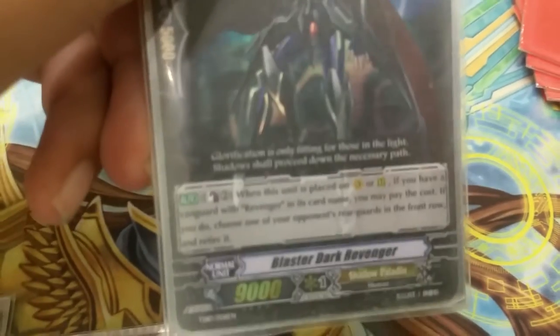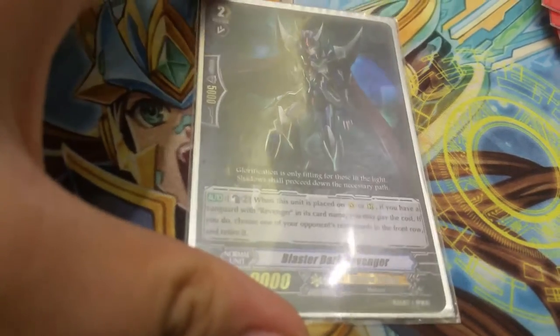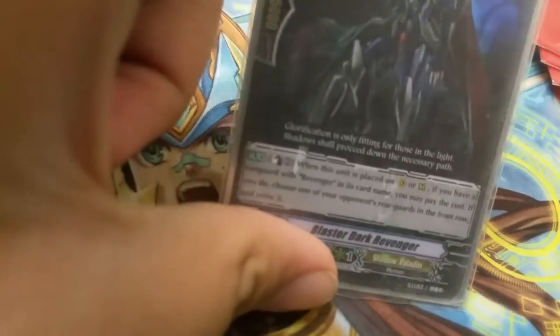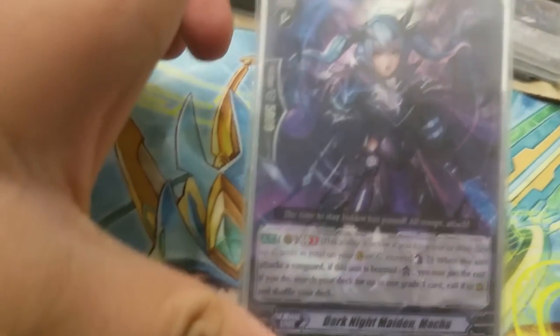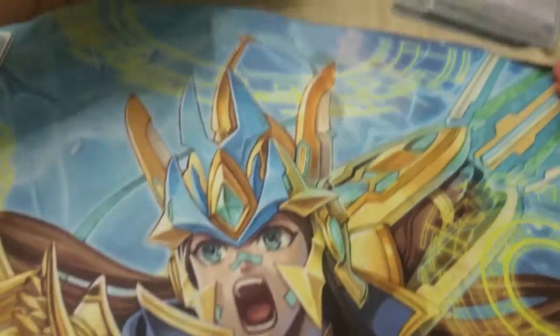Blaster Dark Revenger — when this unit is placed on vanguard or rear guard, if you have a vanguard with Blaster Revenger in its card name, you pay the cost; if you do, choose one of your opponent's rear guards in the front row and retire it. Dark Maiden Maca — counter blast one, if this unit is boosted, search your deck for one grade one or less card, call it to rear guard, and shuffle your deck.